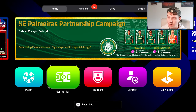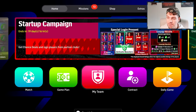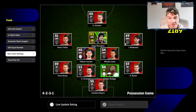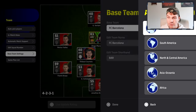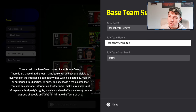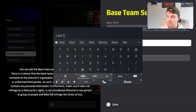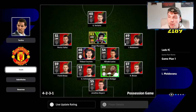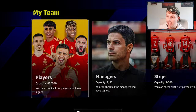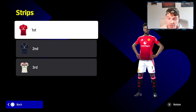A common question is about team kits. Go to your strips and the kits shown in matches are based on your base team. To change it, go to Game Plan, then Team, then Base Team Settings, and pick your team. For example, picking Manchester United gives you their kit, and you can edit your team name and shorthand — that's what your opponents will see online.